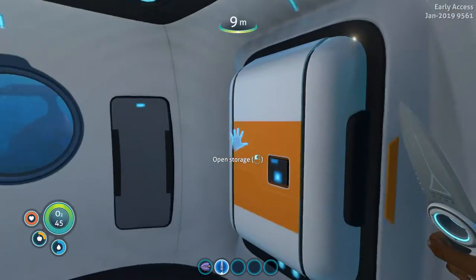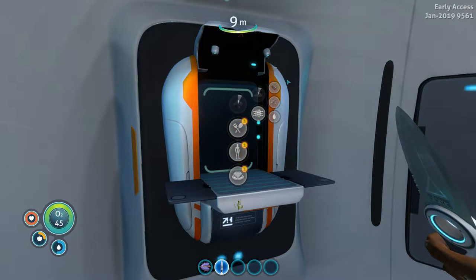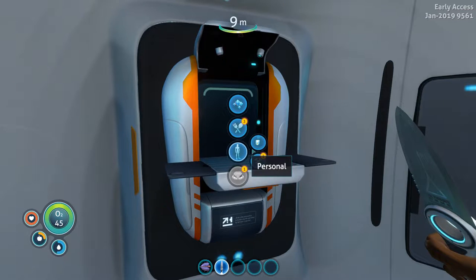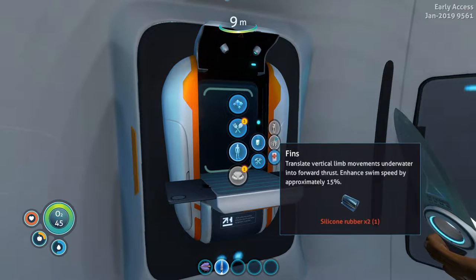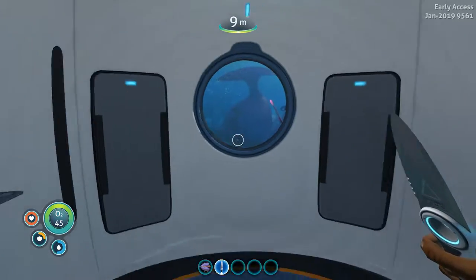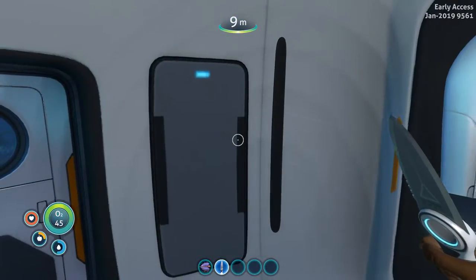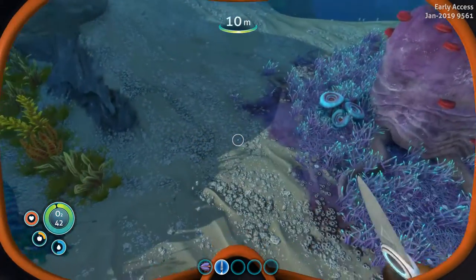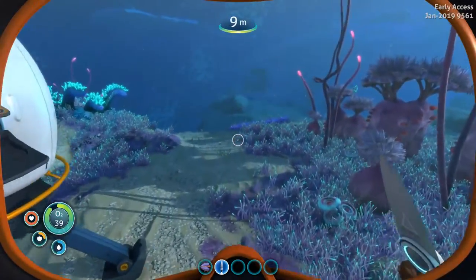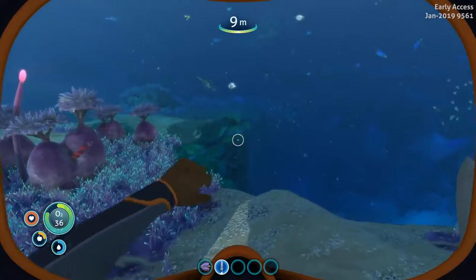Got to get some food taken care of too. Let's go ahead and make a fiber mesh. Do I not have titanium? I do not, apparently. Back up we go. Titanium should be everywhere — just gotta find those chunks. There's one right there. Did I get it? Yes, I did.